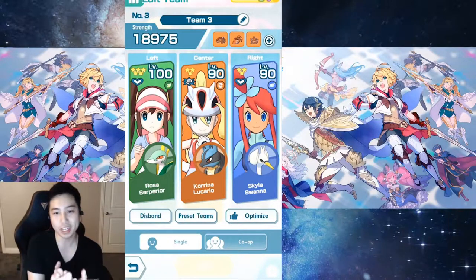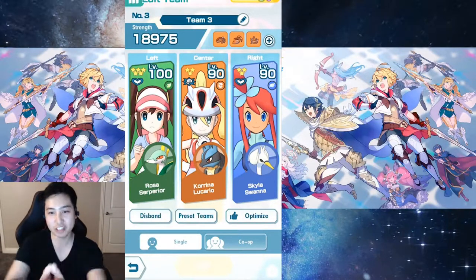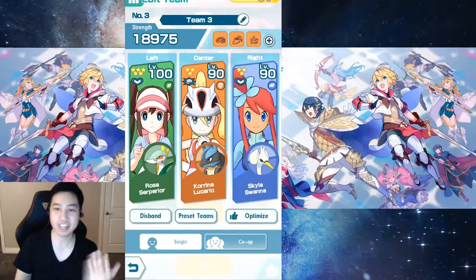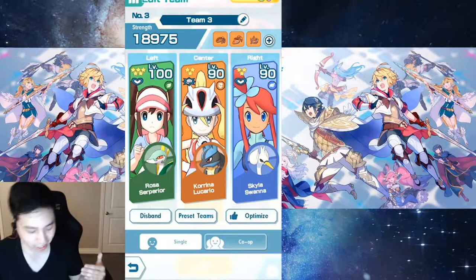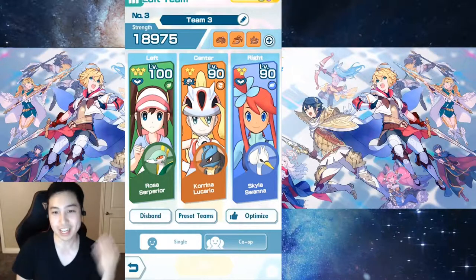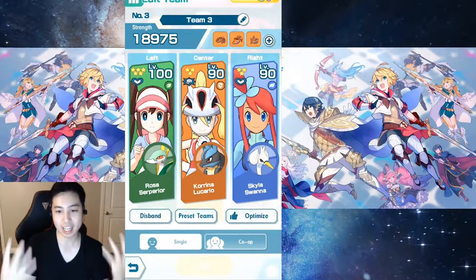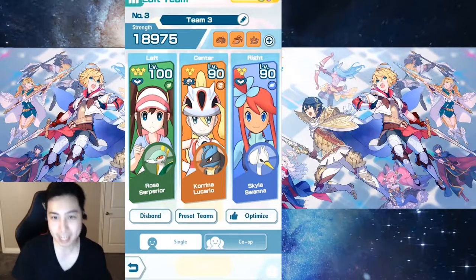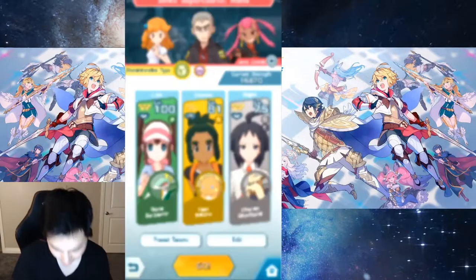The whole point is that you want to focus fire on the middle enemy, so you can take that down and everything else becomes easy. The point is to get sync move as fast as possible, so you want a lot of support so they can use the trainer buff, buff yourself, and then just go ham.